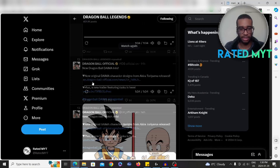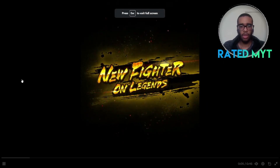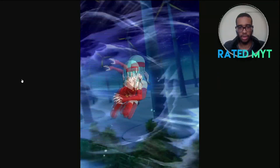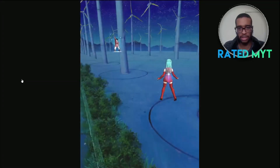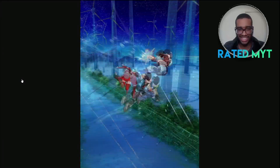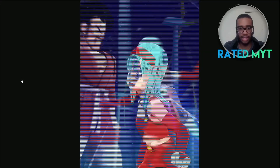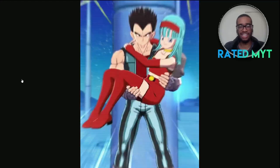Let me take a look at the Bula video now — here it is, new fighter on Legends. Okay, cover change. I think this unit is going to be an HP buffer, similar to Pan. This is a new stage — this is a good stage, nice design-wise. And then you got the Hercule smirk. Oh man, that smirk is — honestly that's good.